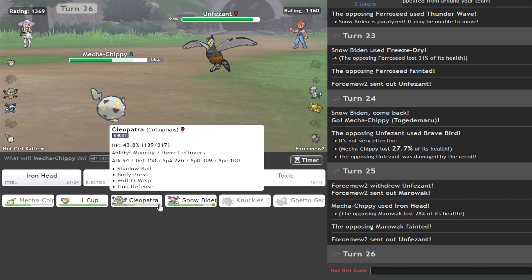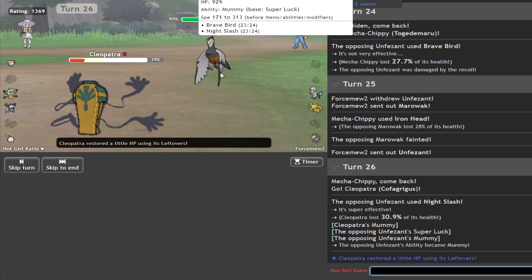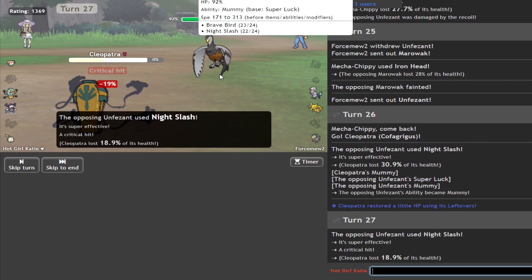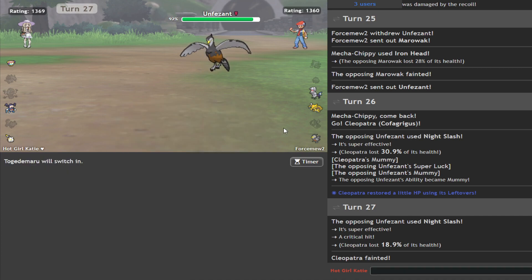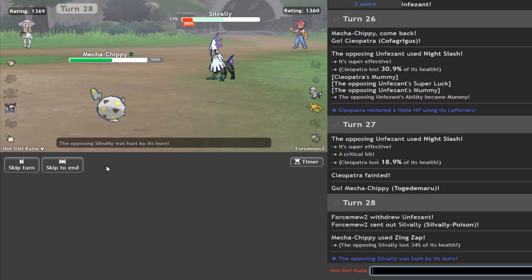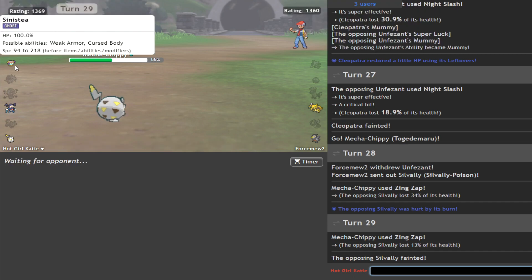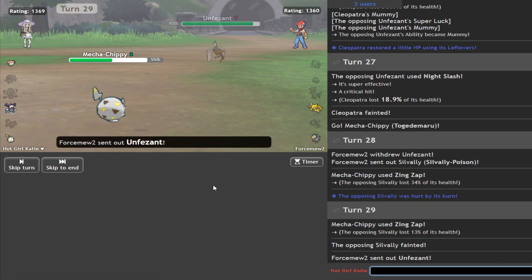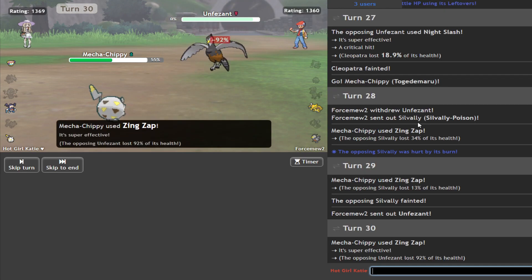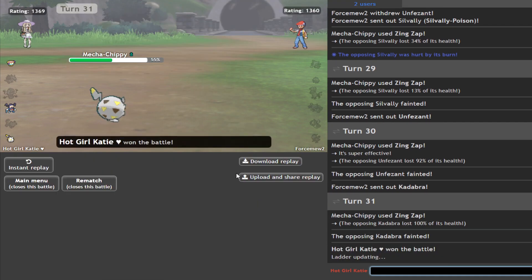I don't even know what Unfezant has for this — Night Slash? Is that what it goes for? Because I really don't care about that. Yeah, that's pretty much it. So we're good. Zing Zap. We live Night Slash no problem. Keep zapping away, Chippy, let's go. If it's last one on Pheasant, Sinistea just wins anyway. Yep, don't care. Get him out. Kadabra — he's not even Sash. Beautiful. Good work, Chippy. I'm proud of you.